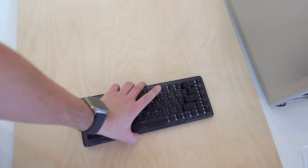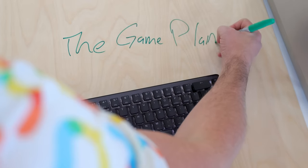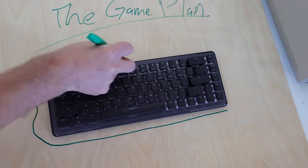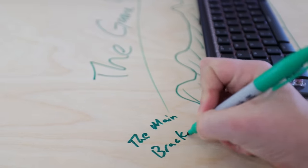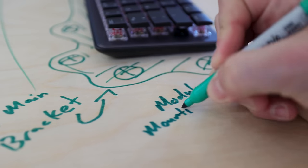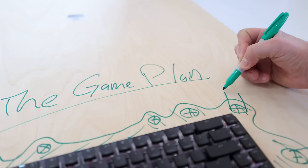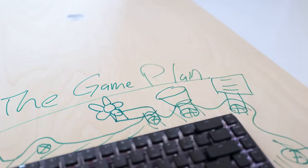We've got our keyboard here and this is the game plan. Around the main body of the keyboard, I was going to design a housing that it would perfectly sit in - this would act as the main bracket. Then inside that bracket, there would be all of these different locations that would act as modular mounting points. From those mounting points, we would have all sorts of different compartments that would be interchangeable.